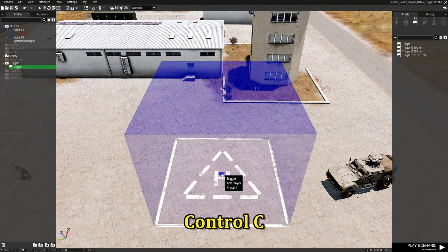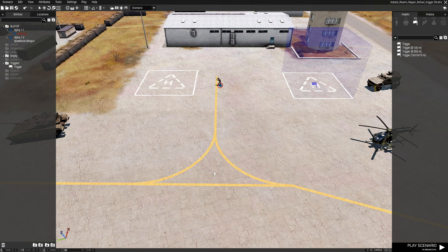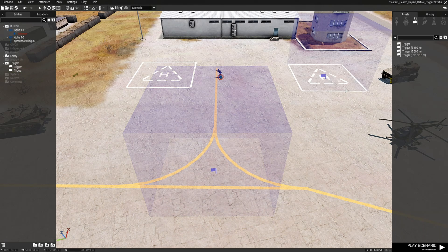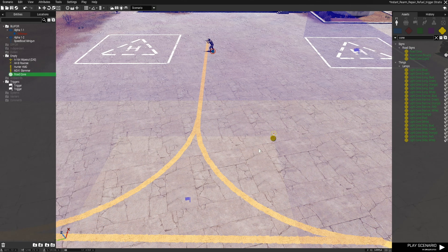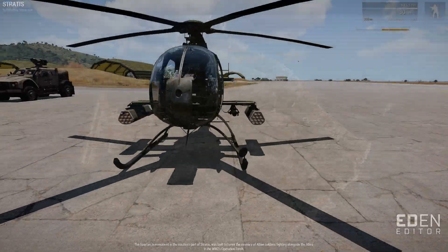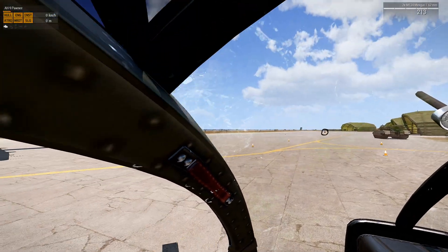Let's go back to the editor. Now that we have a working template, I'll click the trigger, press Ctrl+C to copy it, and place the copy for the helicopter. When editing the trigger for the helicopter, change 'Car' in the code to 'Air', and update the hint to 'Your helicopter has been rearmed, repaired, and refueled.' I'll also place some road cones around the trigger so we have a visual idea of where it is.